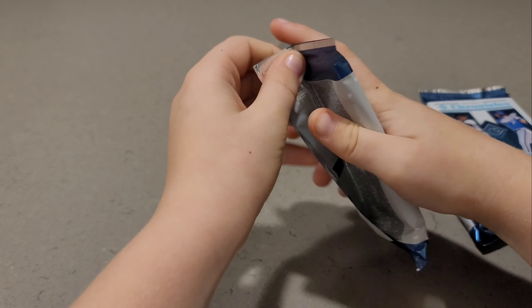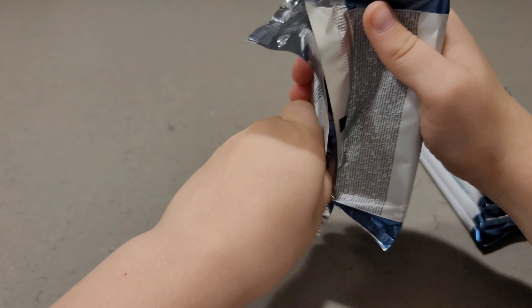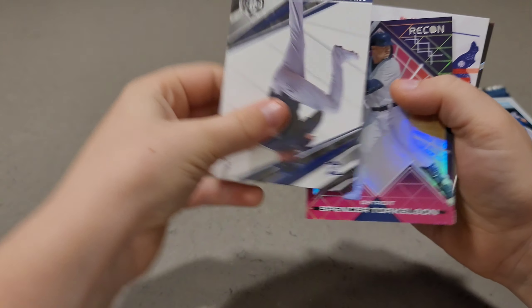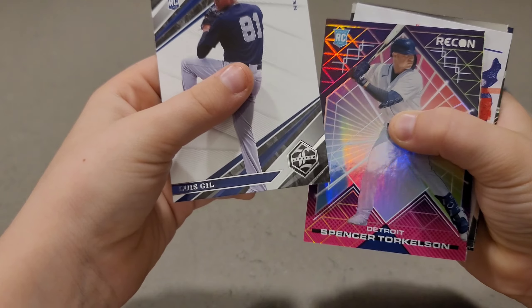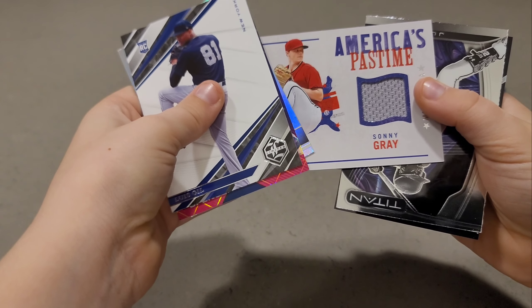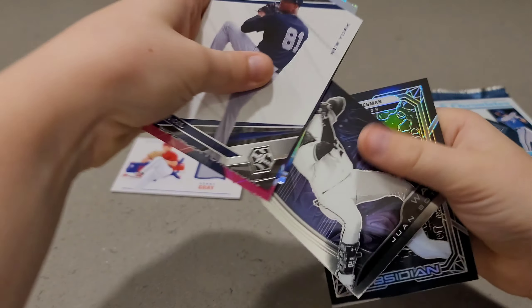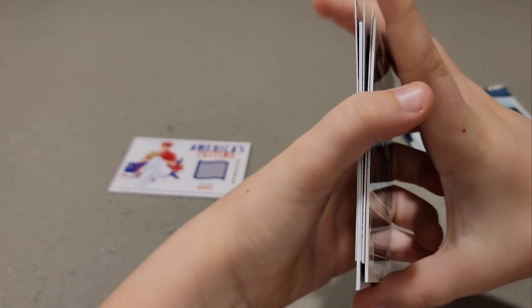We get two autographs or mem cards per box on average and two exclusive Obsidian Electric Etch Carolina Blue parallels — so basically four hits. There are six packs in my box. Lucas goes first. We open one pack at a time, take our best three cards, and you guys decide who won. His first pack feels a little thick for only six cards — maybe a relic already.